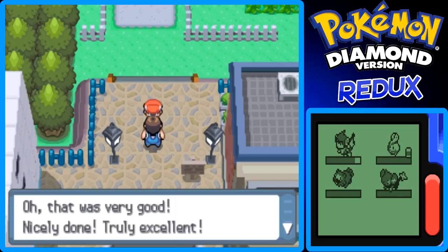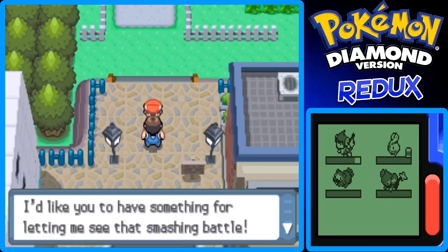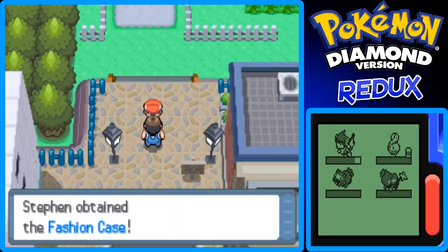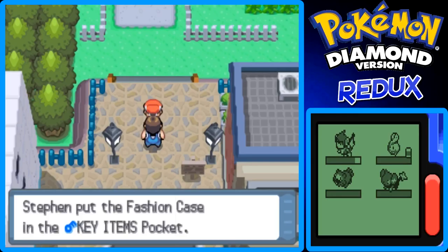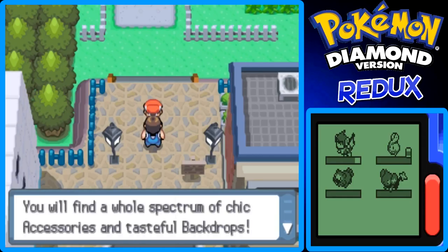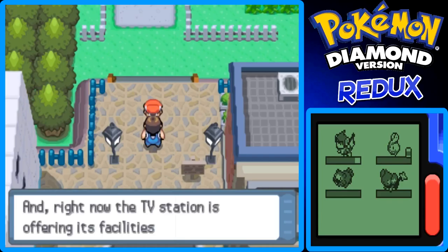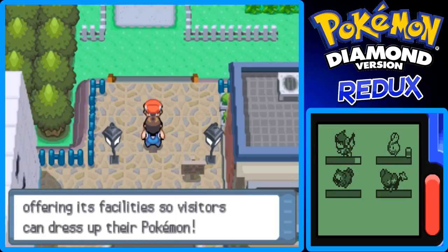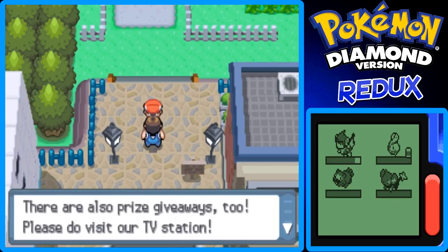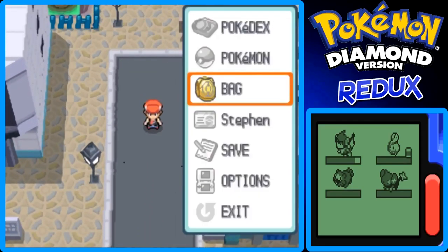A reporter from Jubilife TV says: 'I beg your pardon — I'm from Jubilife TV. I'd like you to have something for letting me see that smashing battle.' We got the Fashion Case, which is used for Pokemon contests — it's a key item. Contained in the Fashion Case are accessories and tasteful backdrops. The TV station is offering its facilities so visitors can dress up their Pokemon, with prize giveaways too.